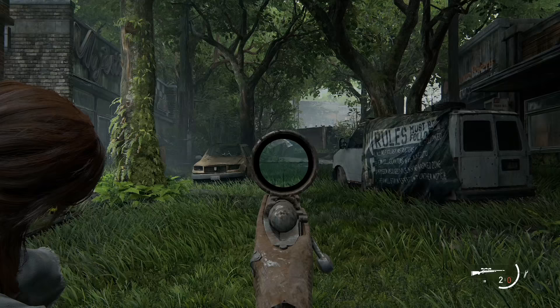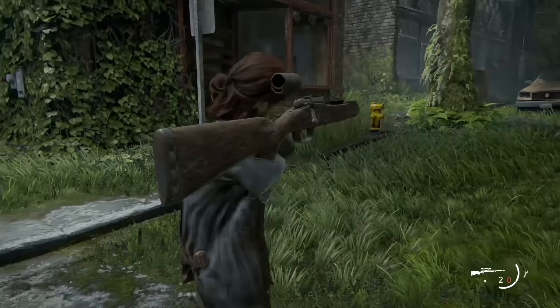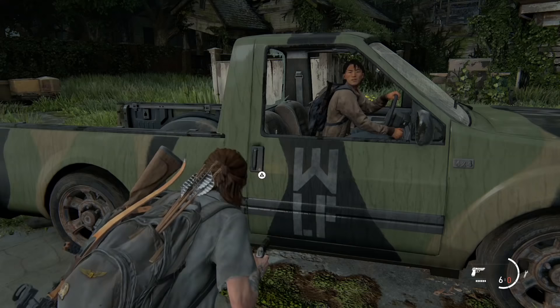Aiming with a scope causes Ellie's body and backpack to become invisible. Fans of Boundary Break already know this is to avoid any clipping — you don't want to see any of the character model in the shot. But you can also see how parts of the weapon are missing too, which is something I don't see quite as often.